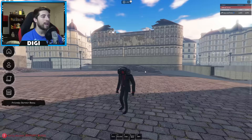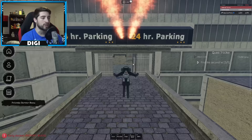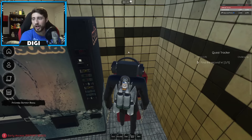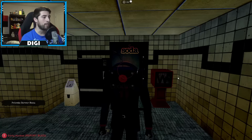Our second W is still in the Clock Tower world. From the spawn, head over to the parking garage, walk in, and you're going to see a W on the newspaper box stand. Hold down E until you get it — and there we go, that is our second one.